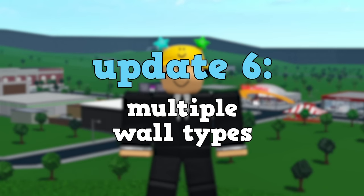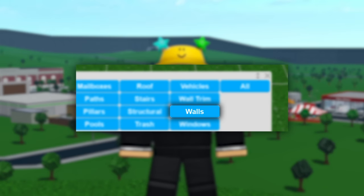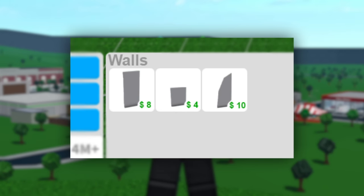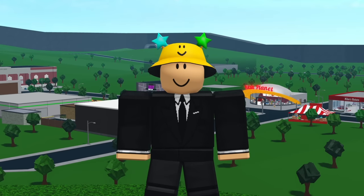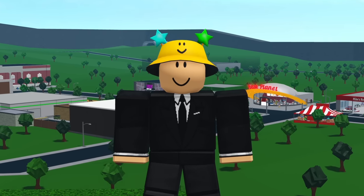Update six is adding wall types. For example, instead of just having a normal wall, half walls or curved walls could be introduced. The wall category would bring you to a separate page of different wall types instead of just pulling out a normal wall. Adding this would give players more variety, which could result in more unique builds.